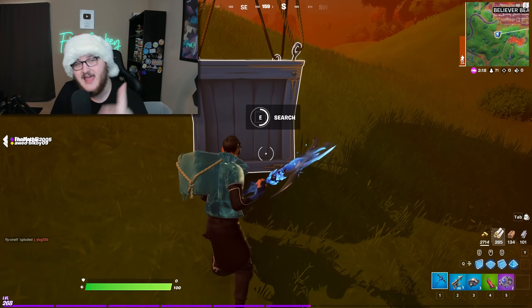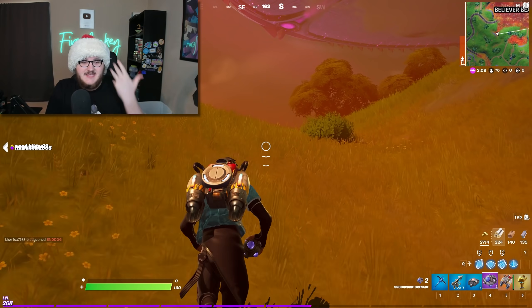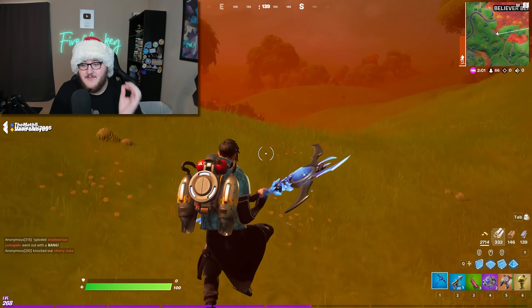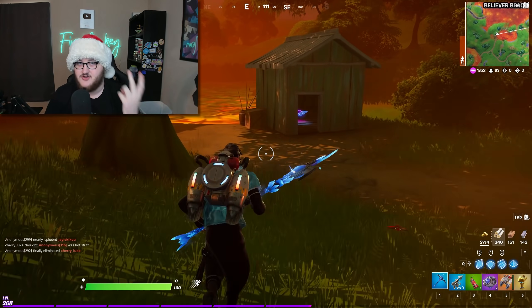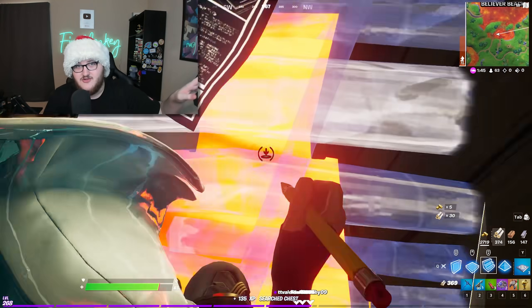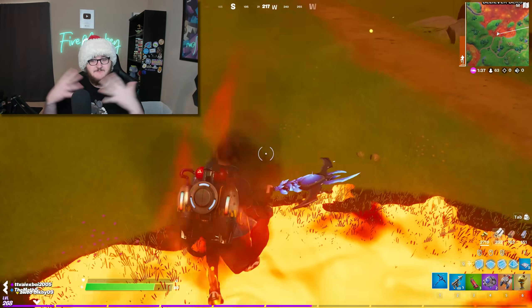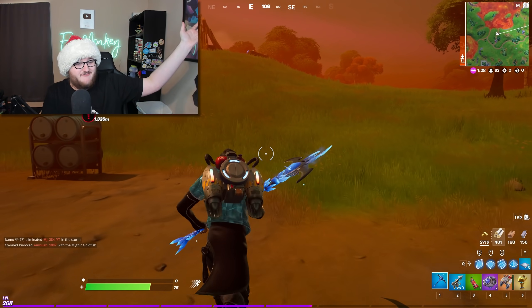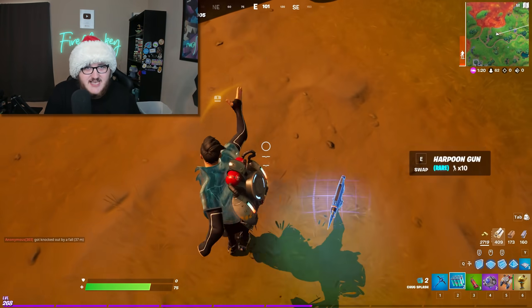I had this issue during the Rift Tour live event, and I'm here to provide a solution in case it happens to you. There is a chance of an error when trying to matchmake for the event LTM — something like 'an error occurred while matchmaking, try again' — and no matter how many times you try, you'll keep getting the error. My recommendation is to have every single person in your party either go into Save the World, restart their game, or queue up for a match of Creative. Most likely they'll disable every other LTM during the live event, so your main options are going into Save the World or restarting the game. This updates all the necessary info. The reason everyone in your party has to do it is because it doesn't tell you which person doesn't have the updated stuff — it just says it can't get you in the mode. Going into Save the World and back to Battle Royale is the safest option to update the info for everyone and get you into the mode.